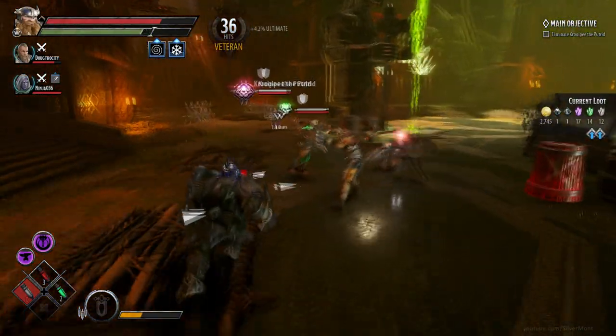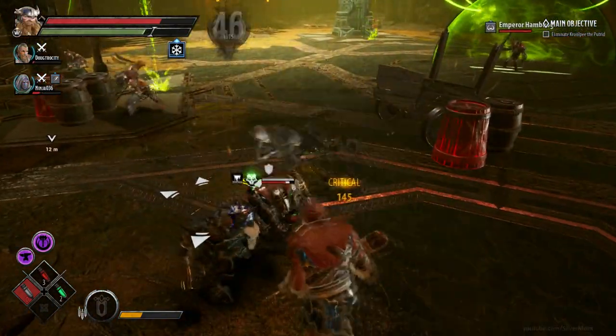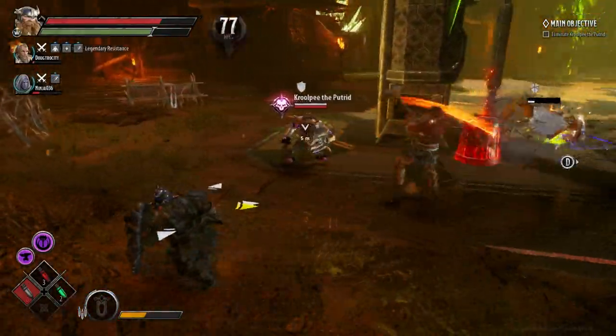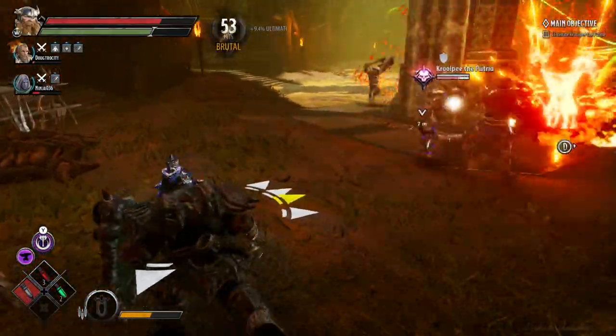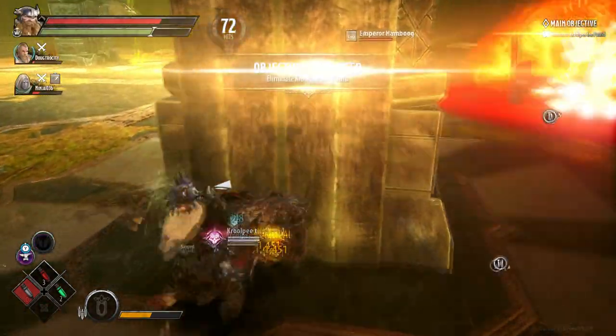Each character has two abilities that can be equipped at a time, and you can unlock a few more abilities. Ranged attack, light attack, heavy attacks, and more that can be unlocked, such as tap forward and heavy attack, or hold light attack — stuff like that. And of course, ultimate attacks.